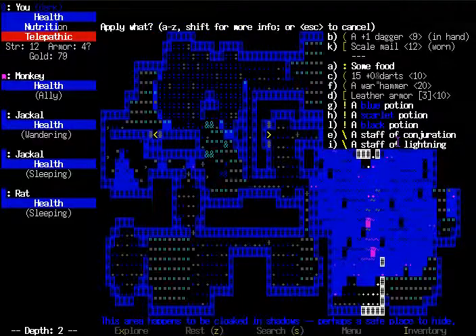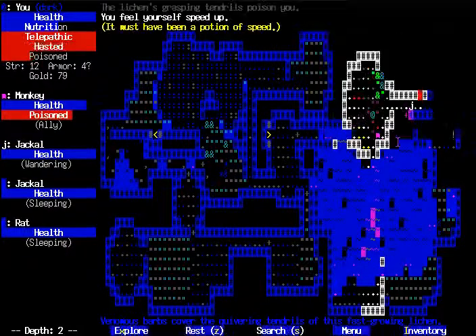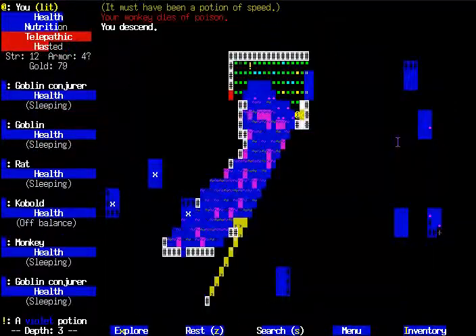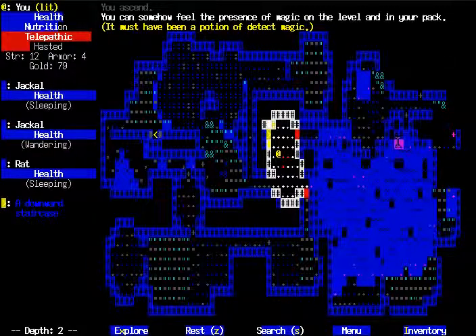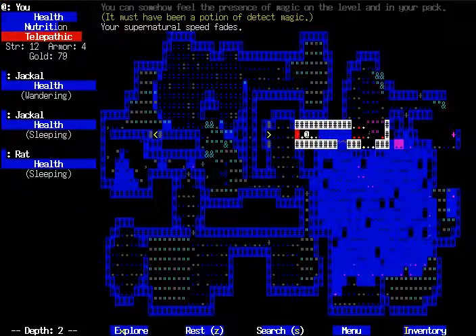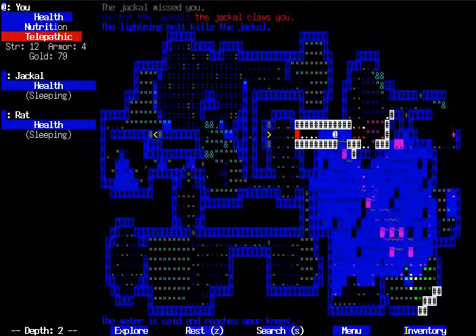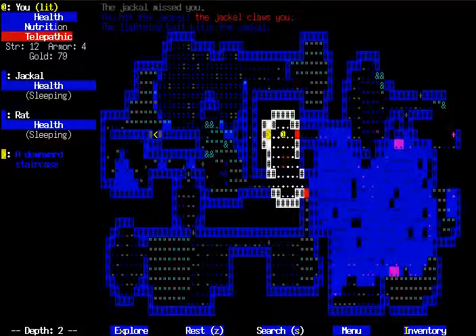I'm gonna start testing these potions. Telepathy. Oh — poison. Well, creeping death, which is a problem. That might actually kill us. And there's a detect magic, which would've told us that other one was a problem. So what telepathy does is it lets you see enemies that are out of your line of sight. That's Deadly Lichen just blocking our path, so I think I'm done with this floor — I don't want to mess around with that. A monkey already died to it.